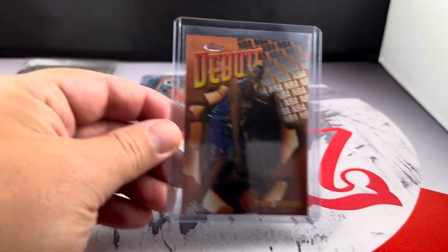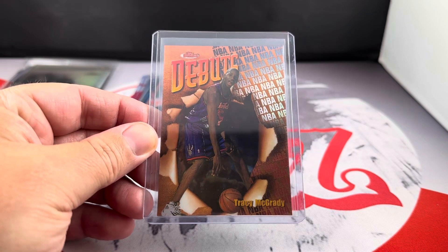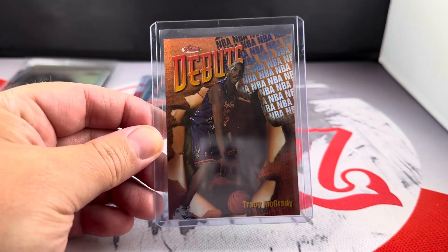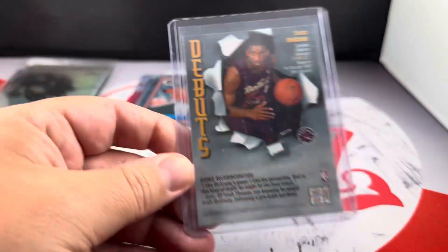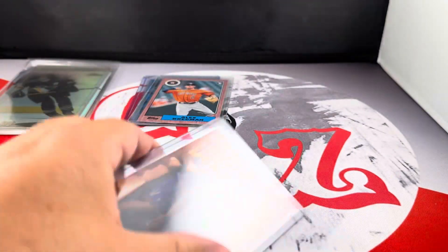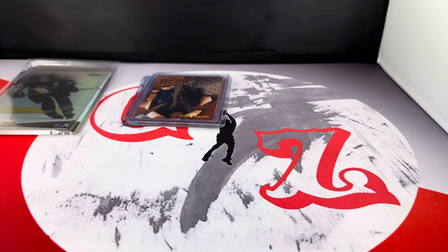Next up, this is the Topps Finest Tracy McGrady rookie. Took the peel off — card looks really good, it's super clean. His stuff's really cheap right now, so went ahead and picked it up. I have high hopes for this one — I'm hoping for a 9 or a 10. This card's really rare, so I grabbed it.